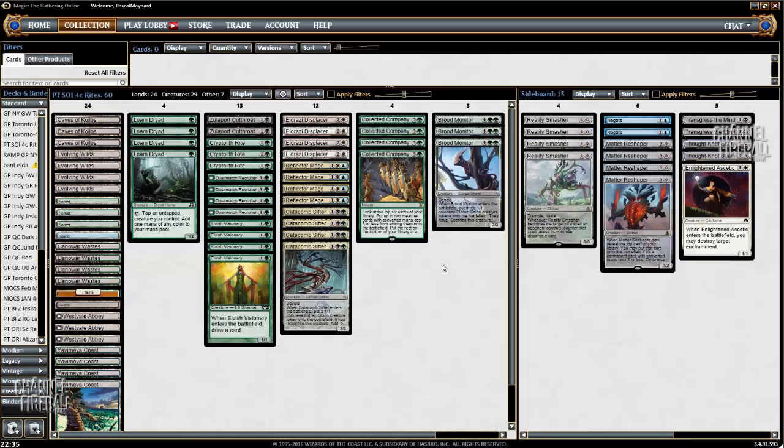The sideboard — as I said — uses a transformational plan. The Negates are mostly for Tragic Arrogance against Green-White and Bant Company. Ascetic is for the mirror and against White Weenie.